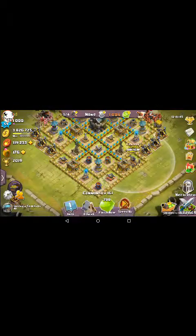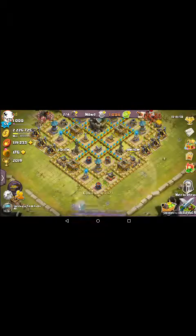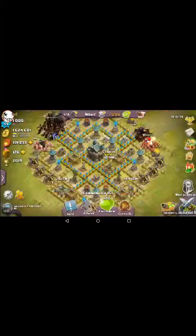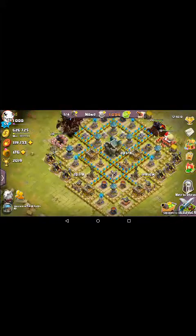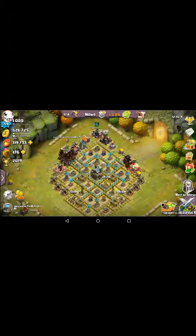Right now I'm working on level 17 cannons and they are just horrible — not so much the time, but the amount of gold it takes. And I'm at town hall 9. I think it goes up to somewhere between 16 and 20.